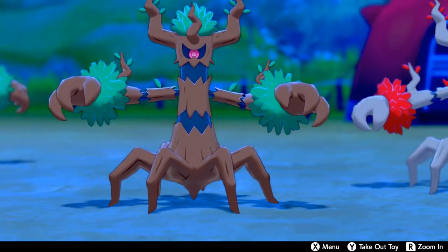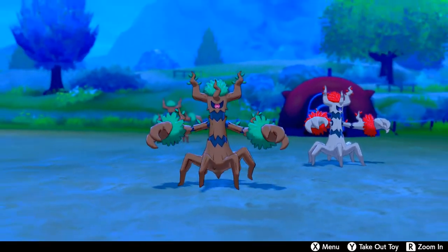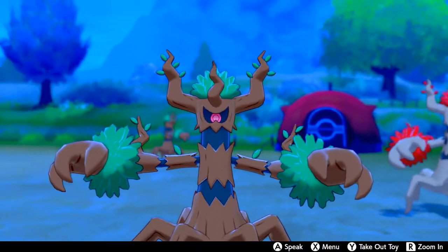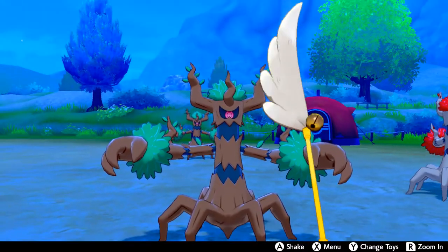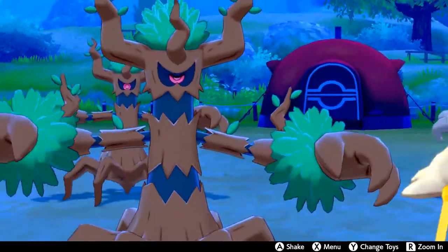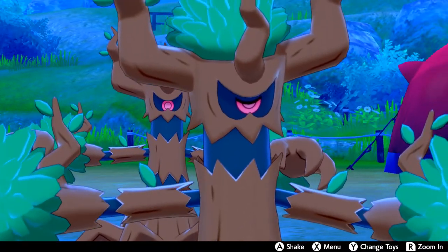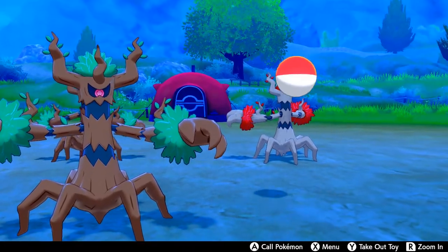A Choice Band set is very viable: Poltergeist, Wood Hammer, Sucker Punch, and either Earthquake or Rock Slide. You could use Rock Slide to punish Talonflame, but you really don't need that anymore — thanks to Sucker Punch, you can hurt them quite efficiently. There's also the Trick Room set, because Trevenant is one of those slower Pokémon at 56 base Speed. With a Minus nature, you can out-slow base 32 Pokémon with no issues, and while it can't deal with Slowbro, you do out-slow Conkeldurr — and trust me, that's enough.